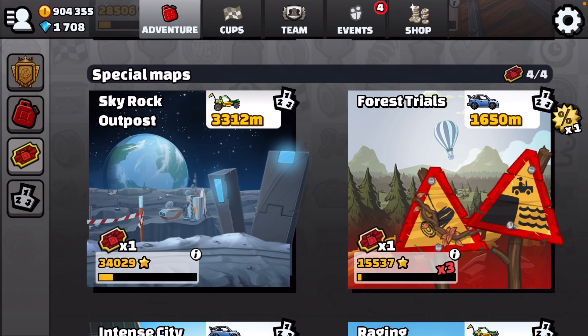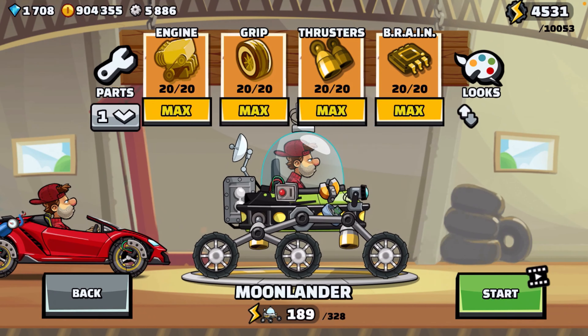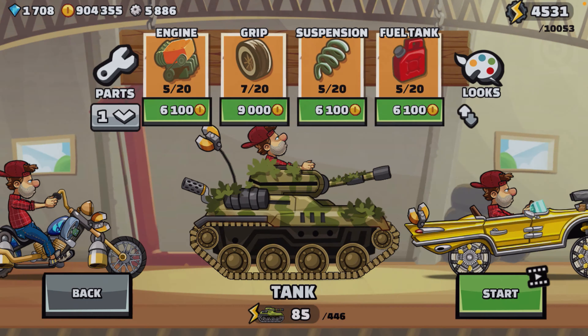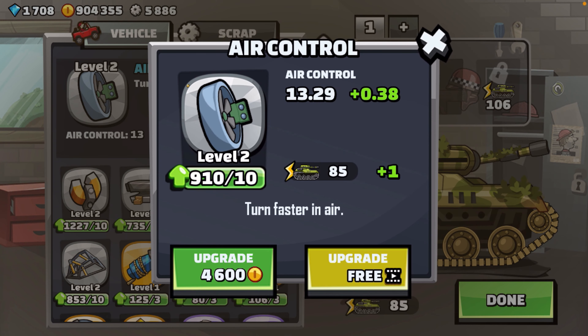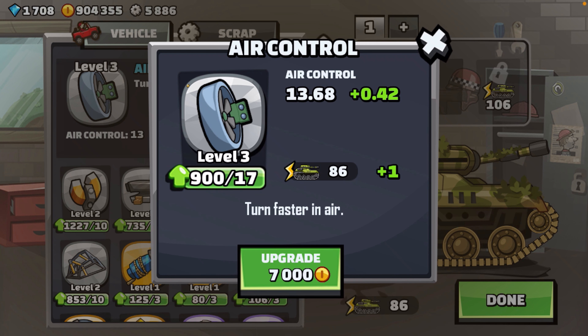We only get about four travels in here before it starts getting expensive with tickets. Our tank is not well built. We get a free magnet upgrade - not sure what this one does. We want some upgrades, so let's get it. I'm going to watch the video - we're going to get a free air control. We got 900,000 coins. Let's spend about 200,000 on the tank because we always want to build it up anyway. We'll get this air control whipped into shape so we can flip a little faster.